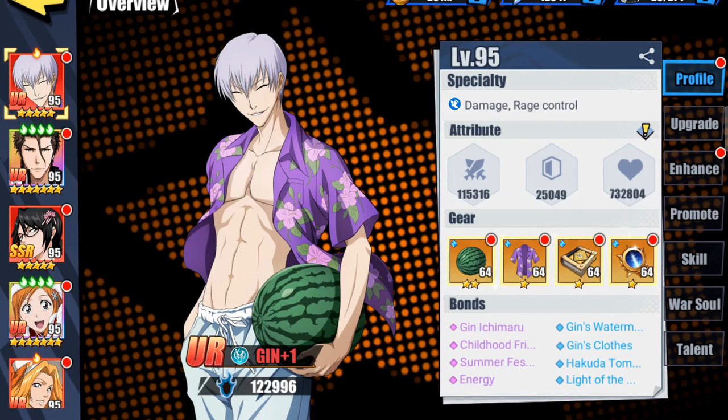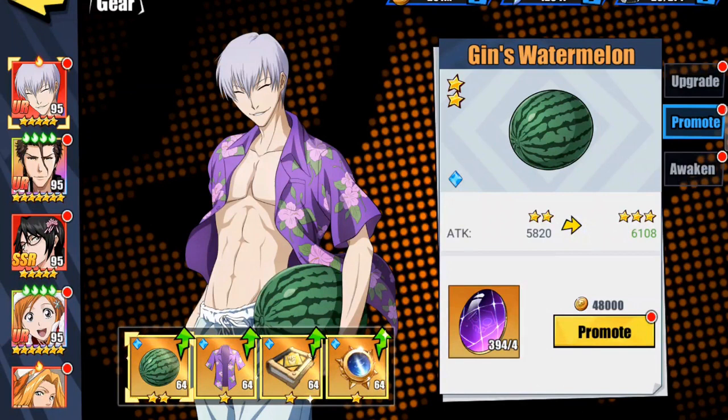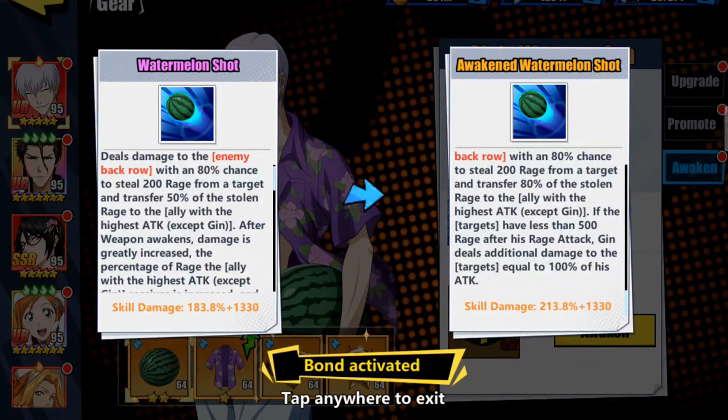First off, let's take a look at the upgrade — they're at level 64. For promote, they're all one awaken stone across the board except for the attack which is at two, and that was a mistake, so I did them both at two. Under awaken, they're each one. The awaken weapon is loaded up and what that does for Geen is deals damage to the enemy back row with an 80% chance to steal 200 rage from a target and transfer 80% of the stolen rage to the ally with the highest attack except Geen. If the targets have less than 500 rage after his rage attack, Geen deals additional damage equal to 100% of his attack.